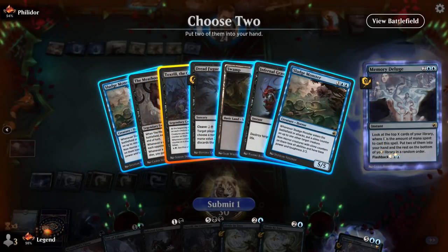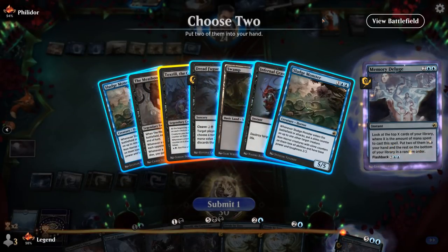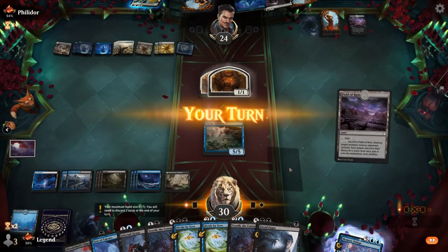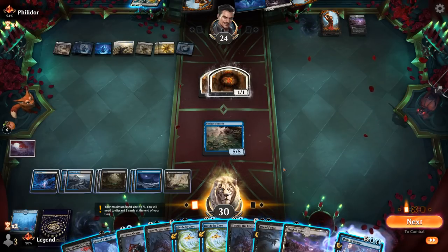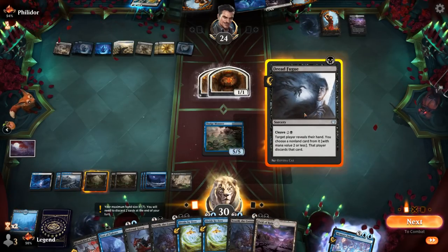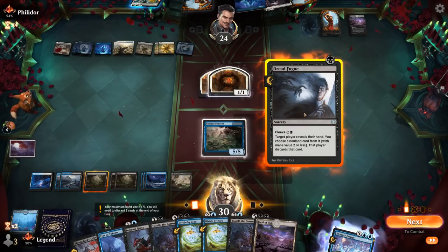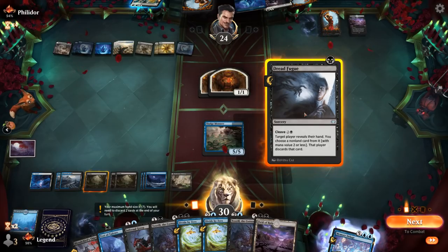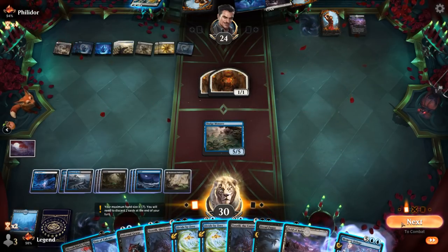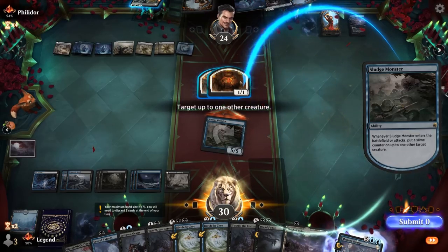Take Toxtrail. Dreadfugue probably isn't incredibly helpful given my opponent only has one unknown in hand, but it can also take the Fateful Absence — though they'll just cast it in response on the Sludge Monster. So maybe I cast the Fugue anyway. Land is a good draw, so that could deal with the opposing Hall. Let's start with Fugue for three, though then I won't be able to play Toxtrail and keep up a Counterspell. If I Fugue for one, our opponent is certainly going to destroy it with Fateful Absence in response. I could attack first just to get a counter on the Human so it dies right away.